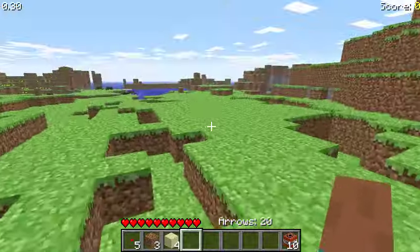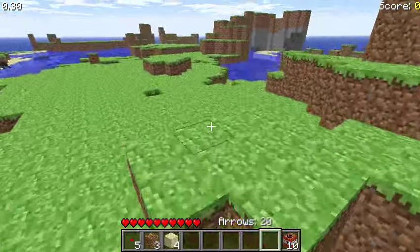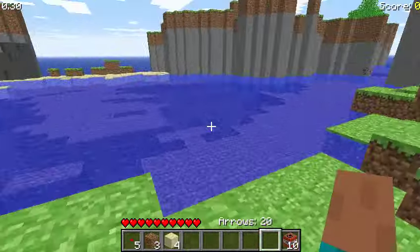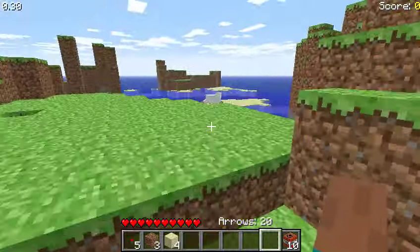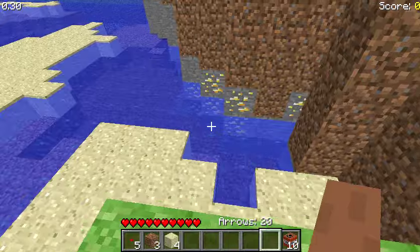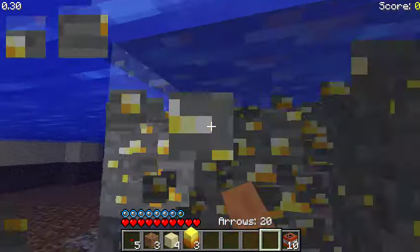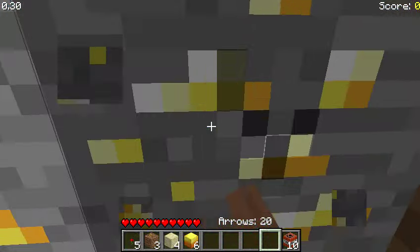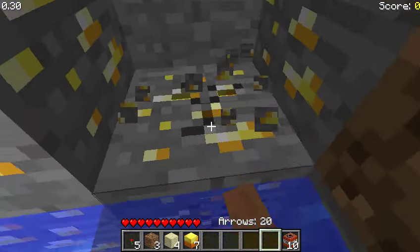Going to find some coal somewhere over here. I also wanted to show you guys how creepers look and how the flooded world looks. If you're wondering how I got Survival Test on my launcher — I'm actually floating in the middle of the water here. The speed of mining wasn't affected by the tool either.